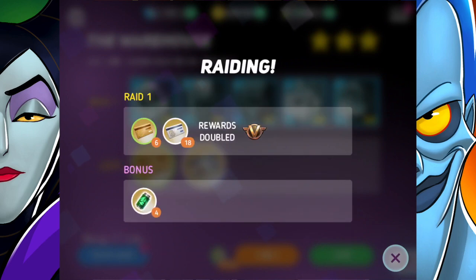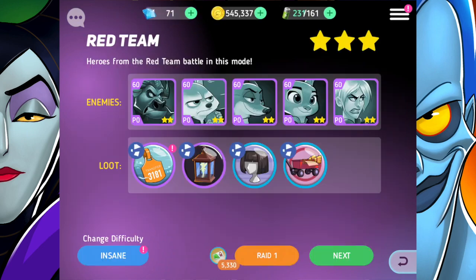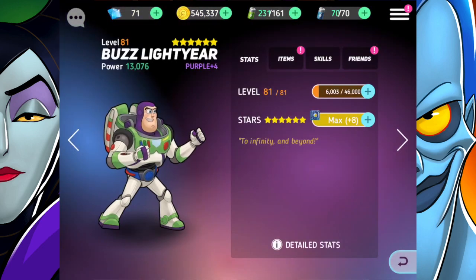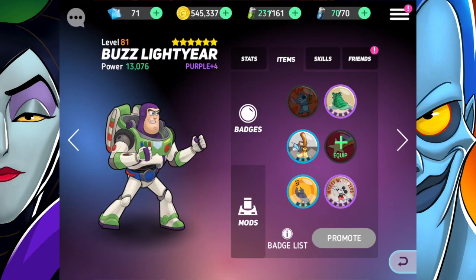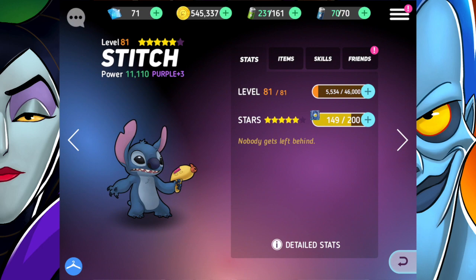We got some credits from the warehouse that we can sell in the market for more gold, which means we can purchase more things. I'll also raid the trials to help out with the heroes. Now let's take a look at my heroes on the dream team and see what we can do with them. Buzz Lightyear — there's nothing I can do at the moment, he's maxed out on stars, which is great. I need to be a higher team level to collect more orange badges to get him to an orange rank.